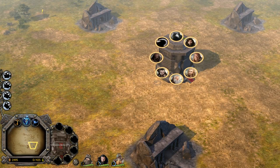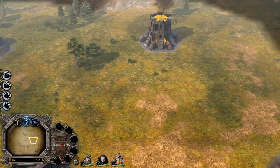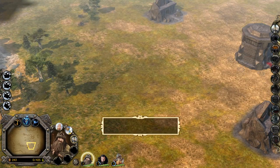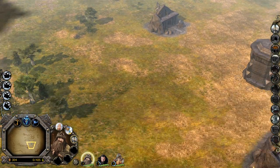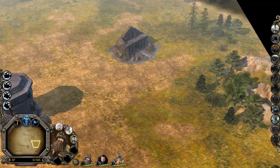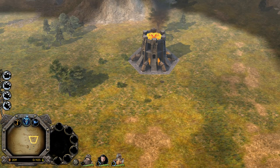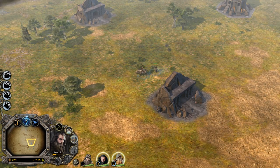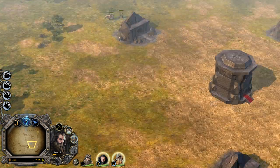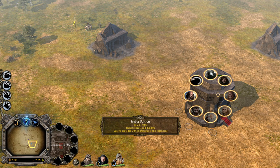Now we can make another hero — let's get Dvalin on the field. He's pretty expensive at 2500, so I'm expecting him to be really strong. We also have to keep making more mines to increase our command points and resources. I've never played this before, so this is the first time I see it, the first time I play it, and the first time I record it. I'm gonna learn with you guys here — learning by doing.